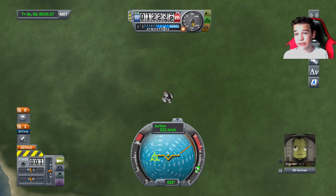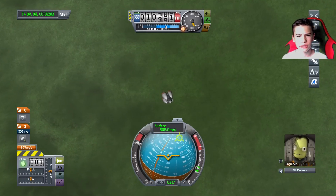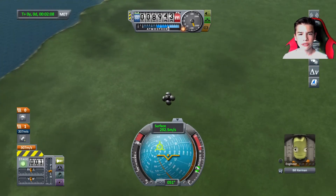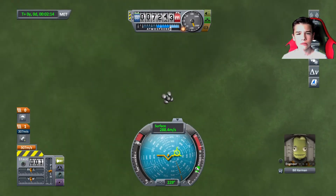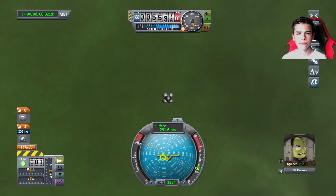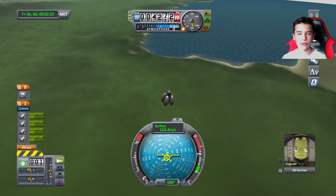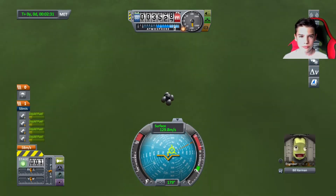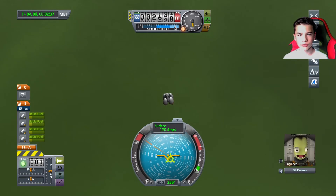And this is where my plan is about to work — I hope. Let's see: 10,000 meters, 9,000 meters, 8,000 meters maybe. Maybe it's a good time to use the brake rockets now. I'll use them right now. And this is what I mean by braking the speed. We still have a little bit of fuel left, which is a good thing.